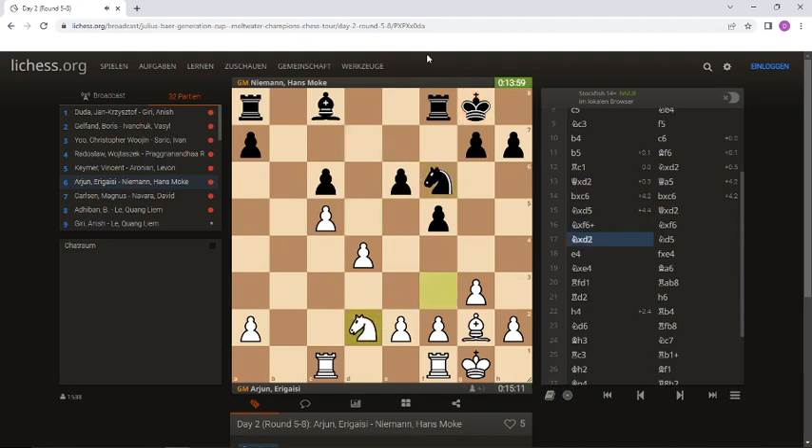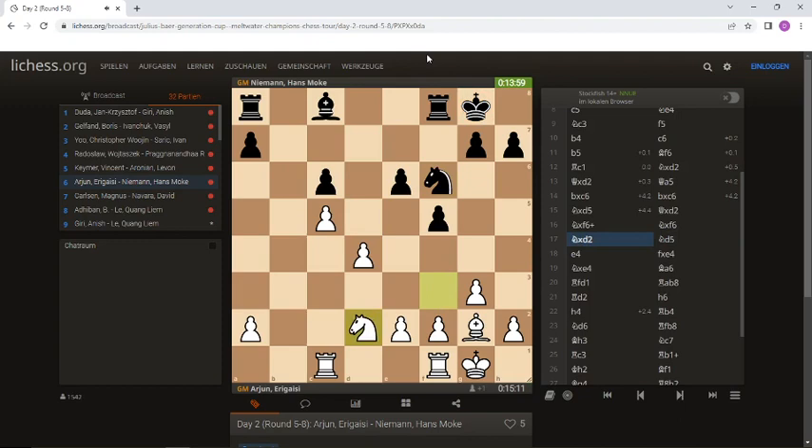Black takes back, and now White takes back the Queen and is up a pawn. The computer sees the White player even plus 4 points.